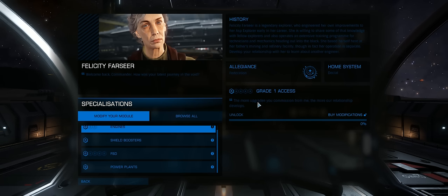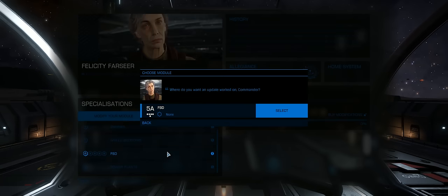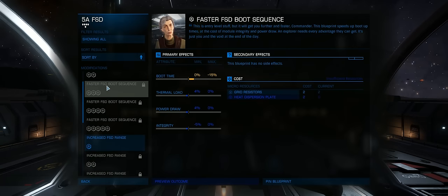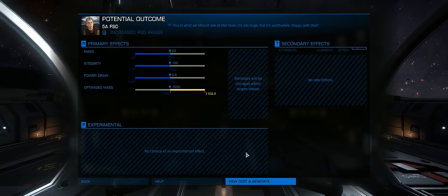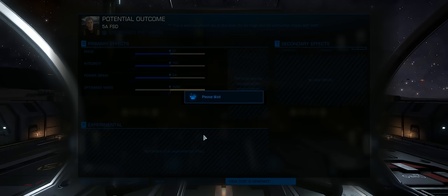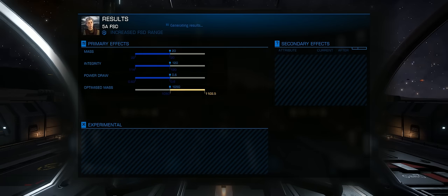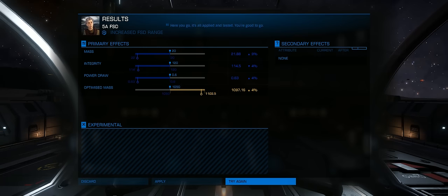Currently I've only got access to grade one upgrades, so let's go for the FSD upgrade - it's going to be grade one. Hopefully I've got enough resources to go for a grade two one a little bit later on. Let's preview the outcome: the top three there are the potential drawbacks to the upgrade, and the bottom one is hopefully the benefit. A grade one upgrade to the FSD isn't going to give me much of an increase to the jump range, but let's see what the outcome is. For me that landed on the high end - a four percent decrease on the mass.